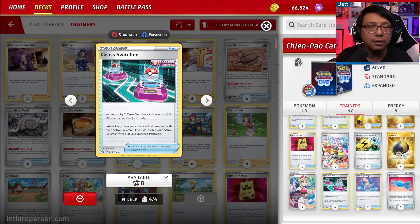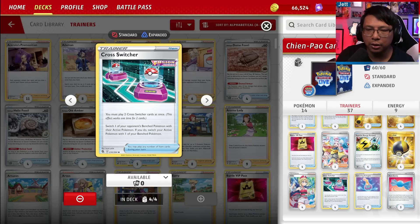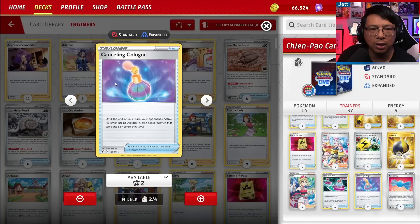We've got four copies of Crosswitcher. Notably, we don't play Boss's Orders in this deck — we're using item-based gusting instead, which allows us to then play an Iono or an Irida. You have to play two of these at once to get the switch to work, and you have to switch your active Pokemon as well as your opponent's, so you'll need to sequence it just right. Combined with Pokestop and Irida, Crosswitcher is a really great gusting option. Two copies of Canceling Cologne — pairing this with Radiant Greninja, you can load up Greninja, gust up a Manaphy with Crosswitcher, turn off Manaphy's ability to block bench damage with Canceling Cologne, and then bomb. We've got two of these for consistency.